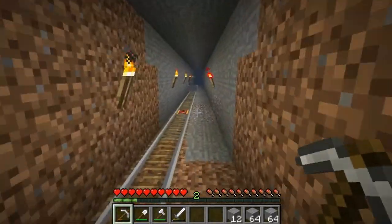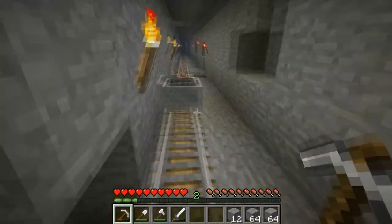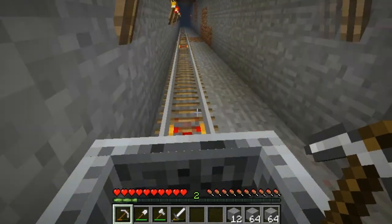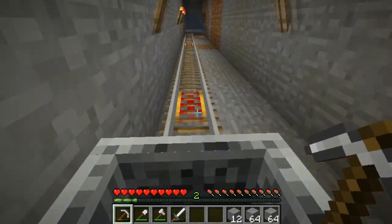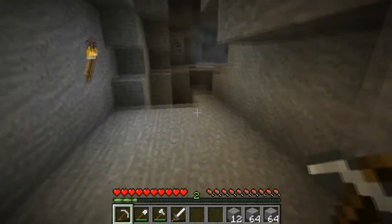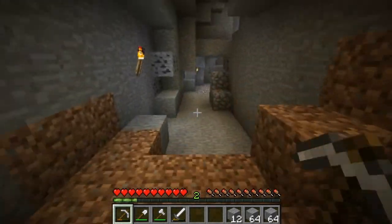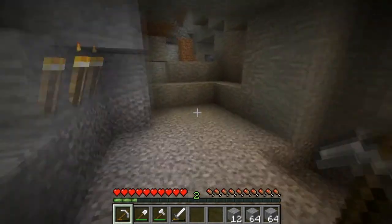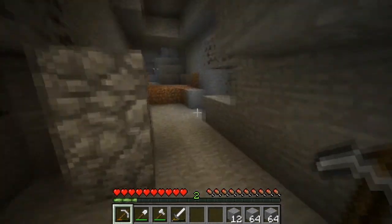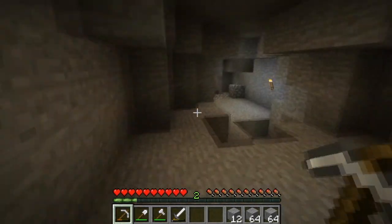Got a crafting bench there, just in case I run out of tools and need to make some. As you might have noticed, I'm still kind of a noob at this game. I just started a couple weeks ago, so bear with me. The torches are on the left side of the wall — a trick taught to me by my friend Sam Lewis, the Prodigy. That way I can just follow the right side of the wall to return to my mine cart, and it prevents me from getting lost. I got lost a lot before he told me that.